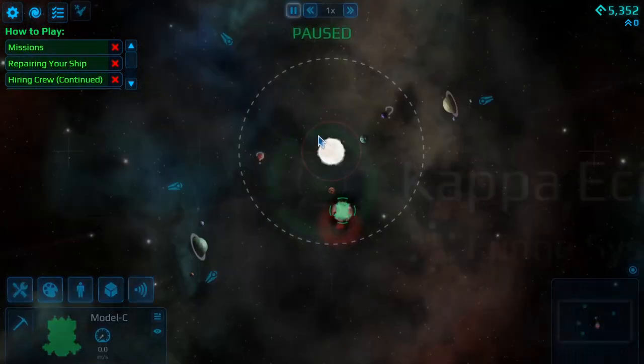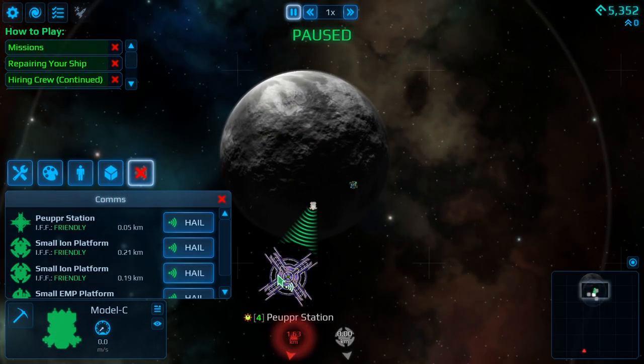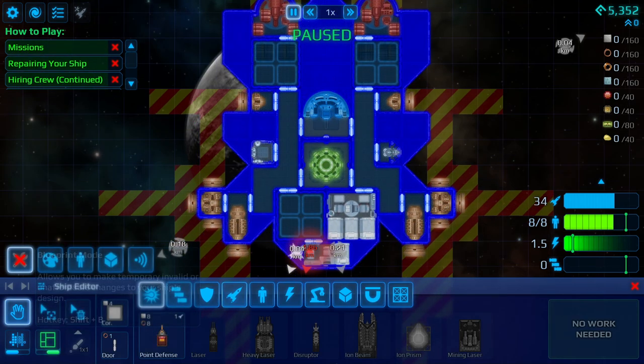We're going to be jumping around a bit. I'm going to be cutting out a lot of the traveling things that slow this game down. First thing we need to do is get more crew — to operate this we need ten people. So let's go into our design mode, the blueprint mode.